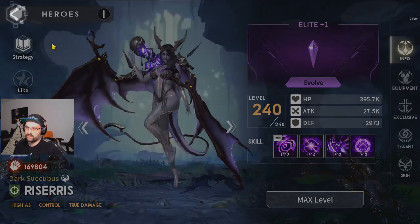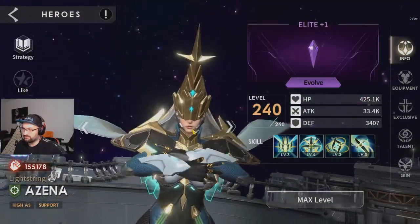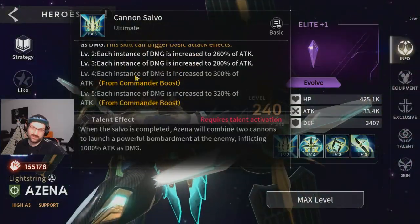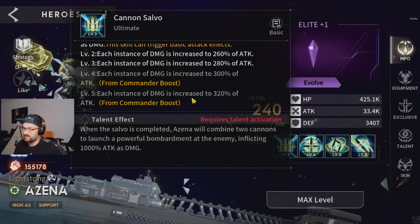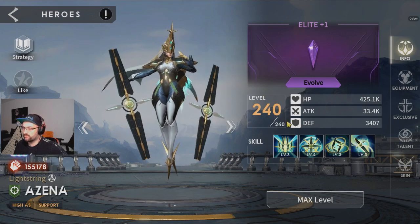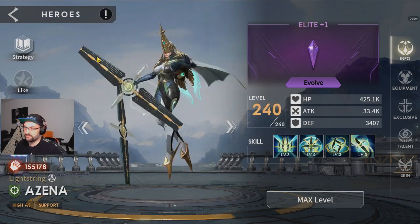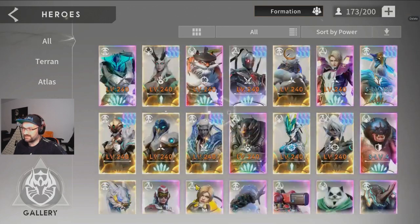Last but not least we have Azina. Her ultimate is her very best skill — she deals a lot of damage with it, like Emma with her ultimate. So you definitely want to go plus two ultimate on Azina. And now we've covered all the SSS heroes.